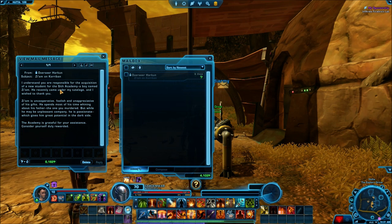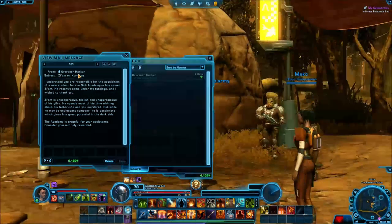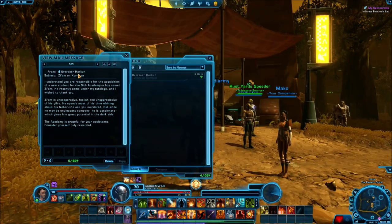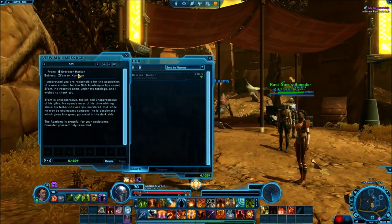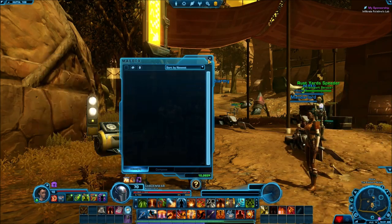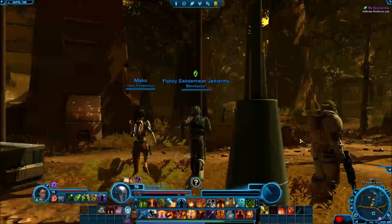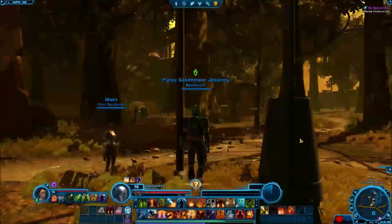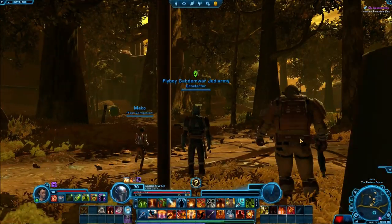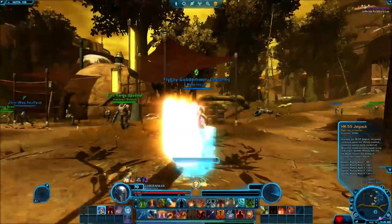We got some money from Overseer Arkan — that's right! Overseer Arkan is one of my main guys, he's basically your first teacher when you're a Sith. He's the guy that helps you out when you are a Sith Warrior — or in this case a Sith Sorcerer. That's a cool easter egg; we're getting all sorts of easter eggs in this one.